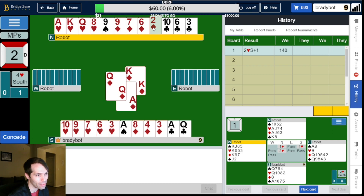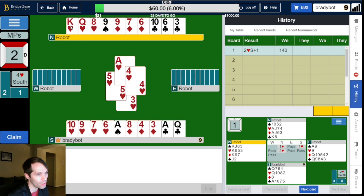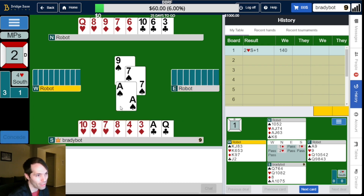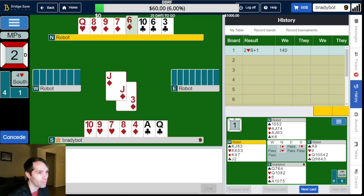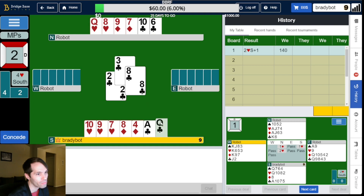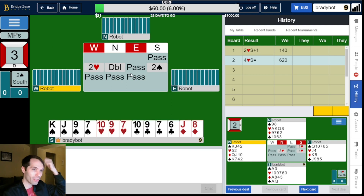Interesting — that has to be queen-jack-10, right? Wow, so this was king-doubleton, and this is queen-jack-10. Now we can just pull trumps, and the end play is going to work. King of clubs might have been onside anyway — we don't know. They get a diamond trick. The king of clubs was offside. Wow. Okay, we'll take that.